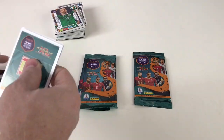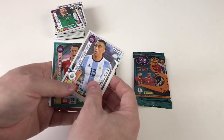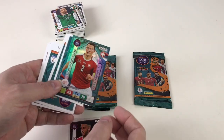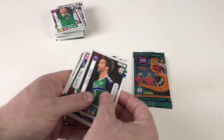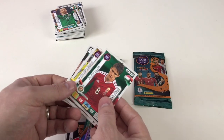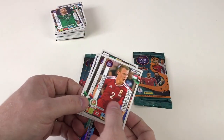We've only got four packets left — hopefully we'll get something cool. We've got Ramiro Funes Mori, Neil Taylor, Stefan Lichtsteiner as a fans favorite — pretty decent! Then Will Grigg, Christian Sapunaru, Rui Patricio, Adam Nagatomo, Juan Cuadrado, and Adam Lang.